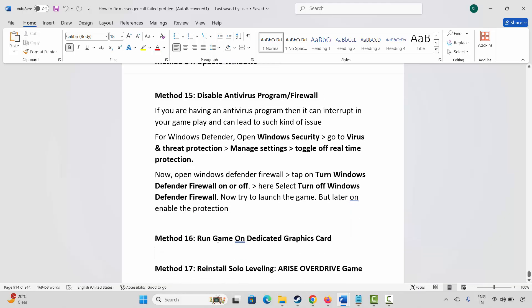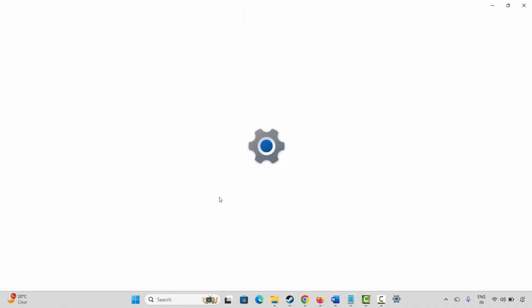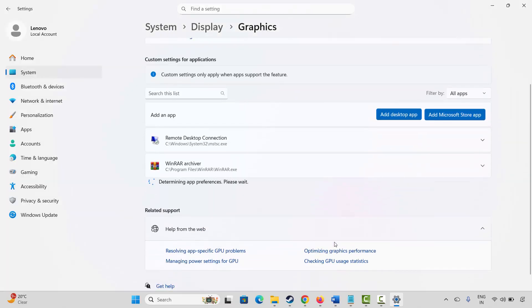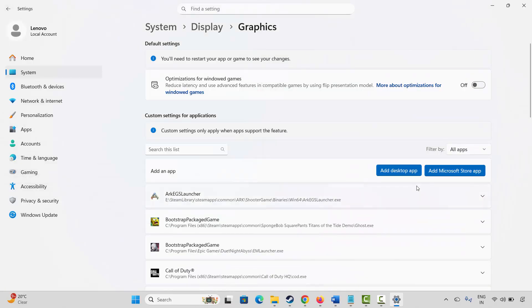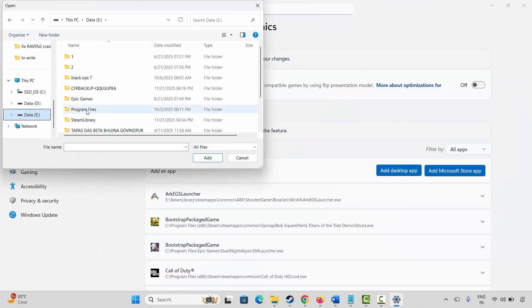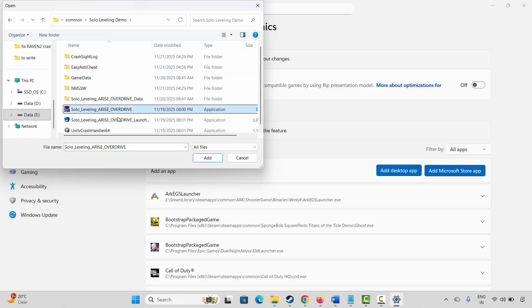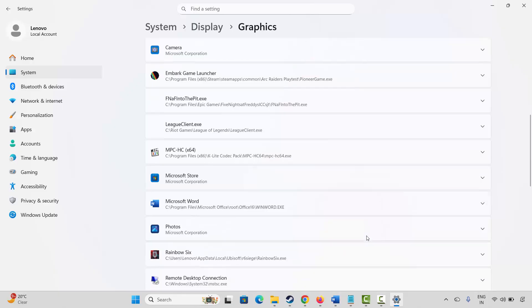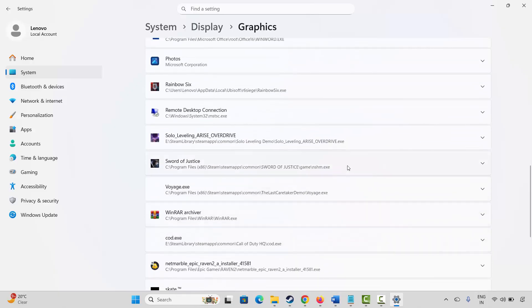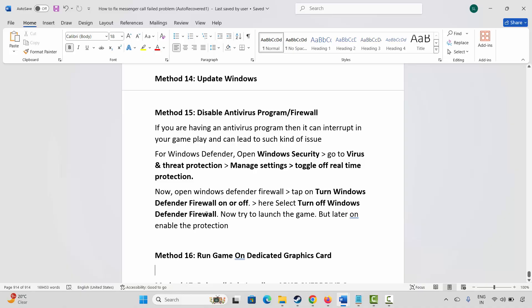The next method is to run the game on a dedicated graphics card. Go to Windows Search, search for Graphics Settings, and add the game to the list by clicking Add Desktop App. Browse to the game folder, select the game application, and add it. Once added, click the arrow icon under GPU Preference, select High Performance, and then try to launch the game.